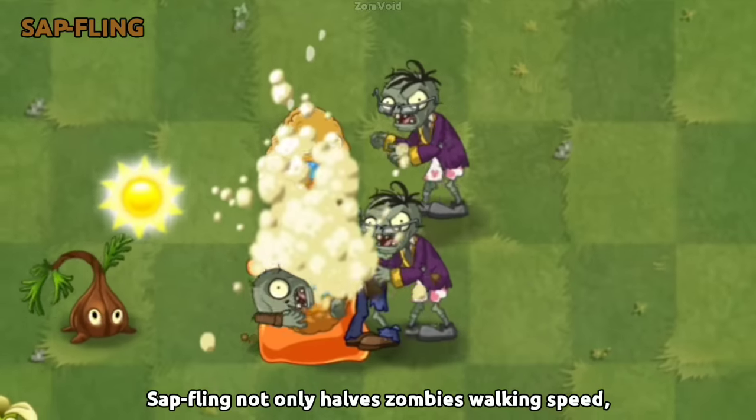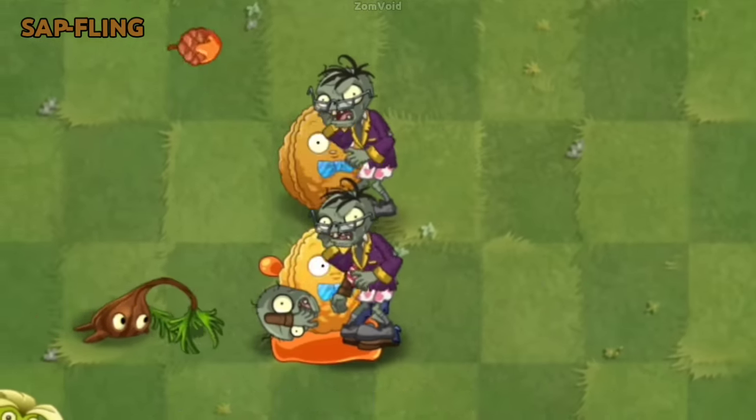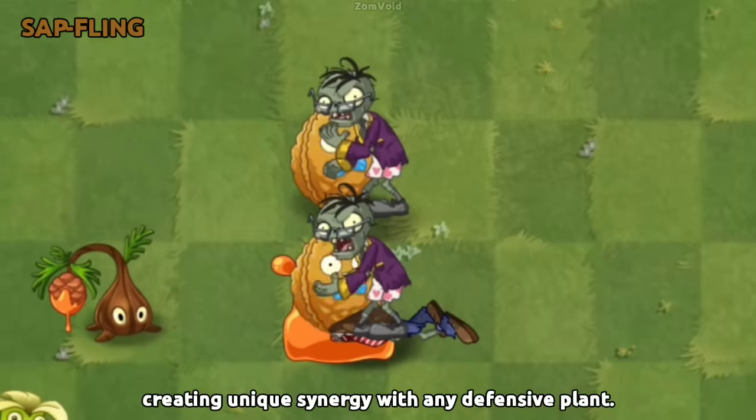Sapling not only has zombies' walking speed, but also their attack speed, creating a unique synergy with any defensive plant.